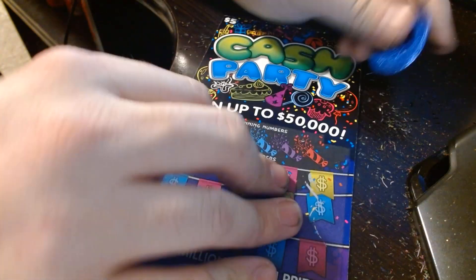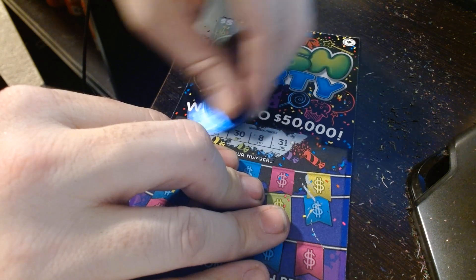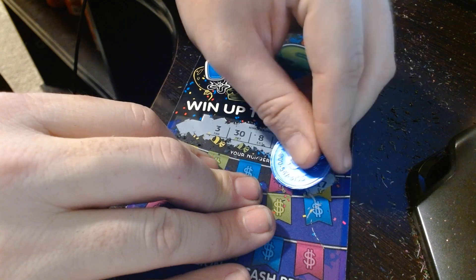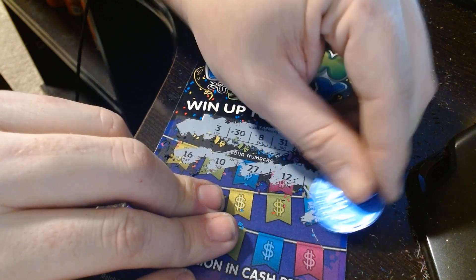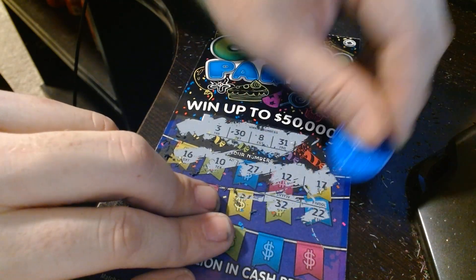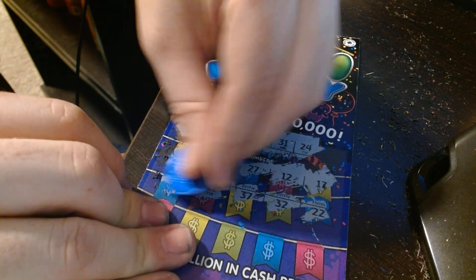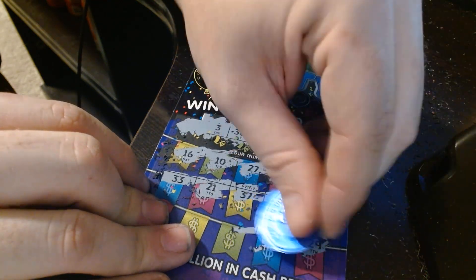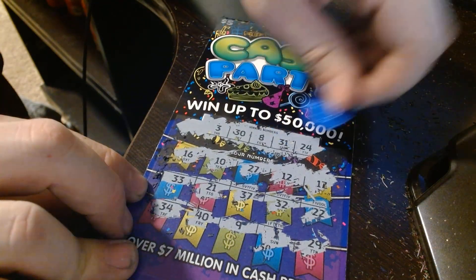Alright guys, one more ticket. Let's get a winner — $10 left and we're done. 22, 32 — did I forget a number? Yes. 37, 21, 33, 29, 7, 9, 40 — special symbol, come on! 34. No. Alright guys.